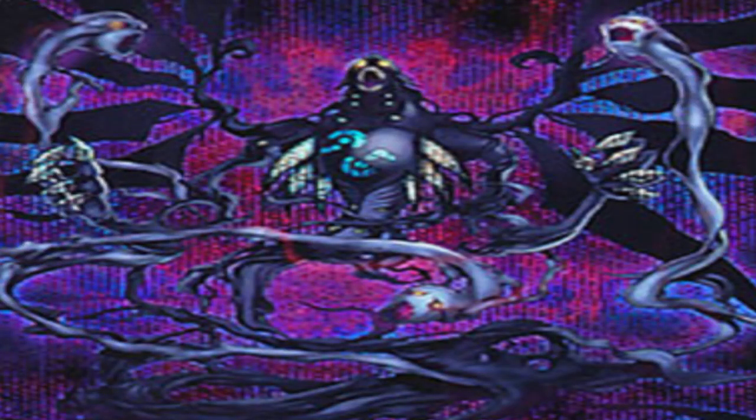The last card we're going to talk about is Number 95: Galaxy Eyes Dark Matter Dragon. It is a Rank 9 Xyz Monster with 4,000 attack and 0 defense. You need three Level 9 monsters, or you can slap it on top of any Galaxy Eyes Xyz monster with no material required. Once summoned, it cannot be used as Xyz material for other cards. You can send three cards from your deck to the graveyard, then banish three cards from your opponent's graveyard. On top of that, you can attach one Xyz material per turn, and it can attack two monsters per battle phase.